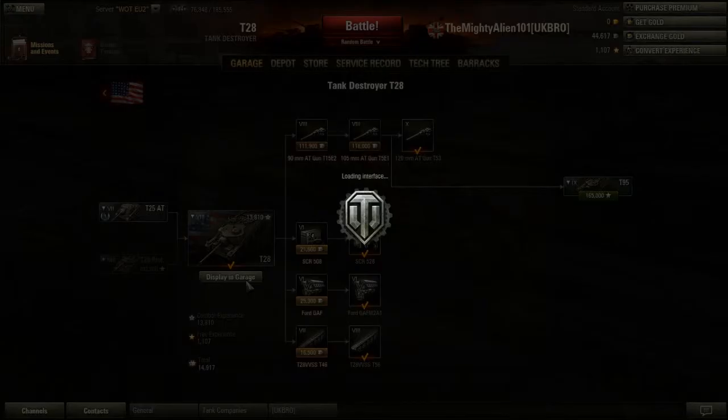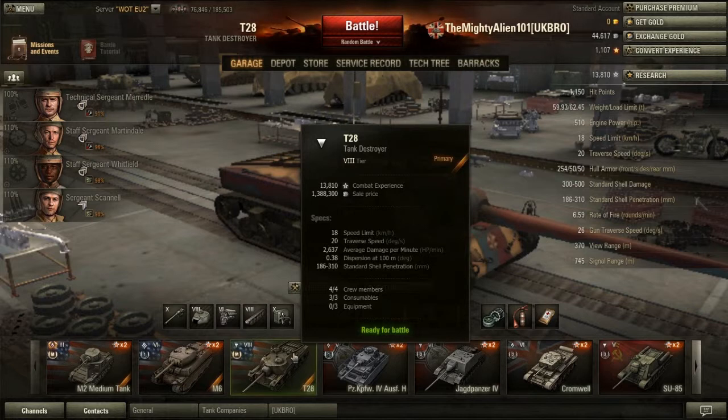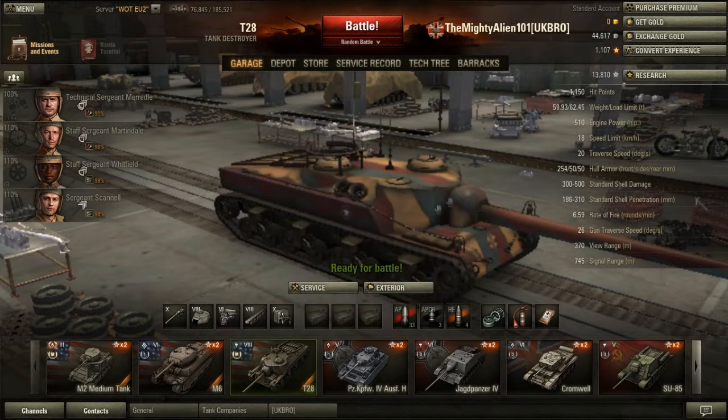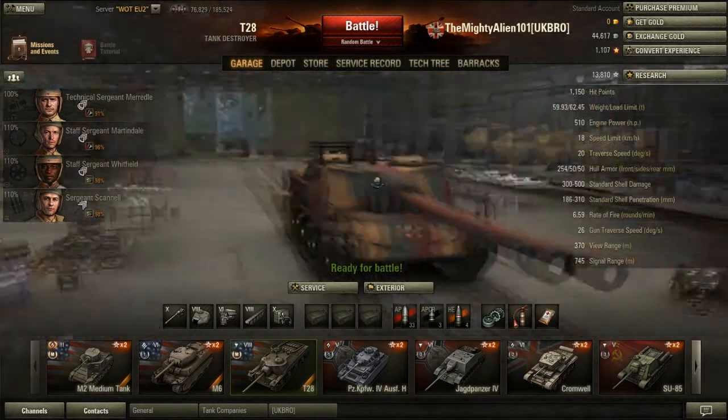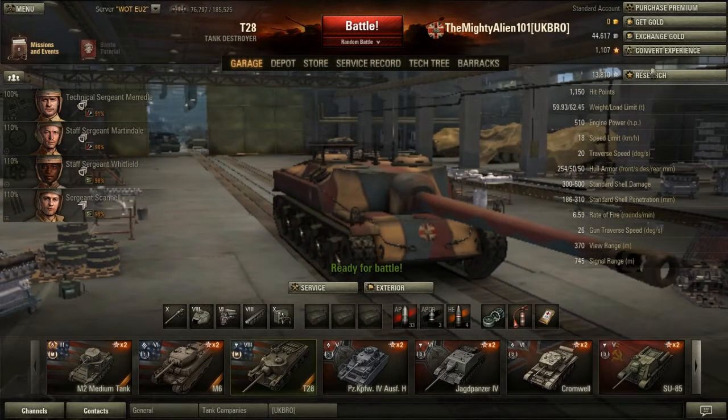In case you don't know what that means — I have 100% crew, no ammo upgrades, no vents or anything — I have about an 8-second reload, and that makes the damage per minute absolutely awesome at 2,637. Beast. So you can really tear apart your enemies with this top gun. The insane rate of fire mixed with the alpha damage just gives you the ultimate death cannon.